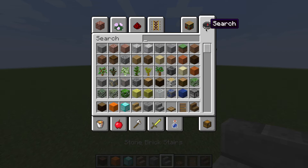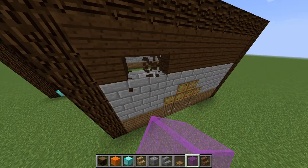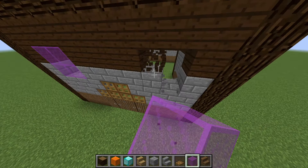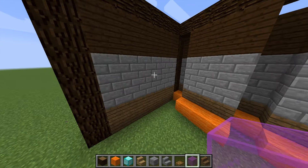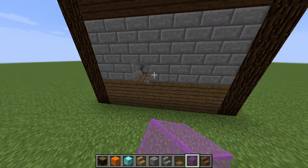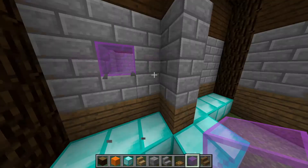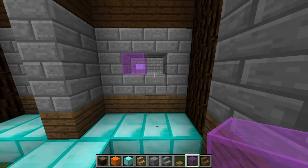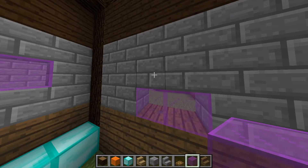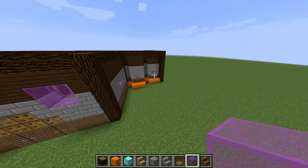Woah, now we need to add some windows. Let's go with magenta glass, because it's very beautiful, you know. Let's add some windows over here and over here. I know this is very beautiful — you might not be able to handle it. But trust me, if you build it in your world, your friends will be very impressed. Just add some random windows. I think if you do it like me, then you'll have a very nice house and you will be able to impress all of your friends.